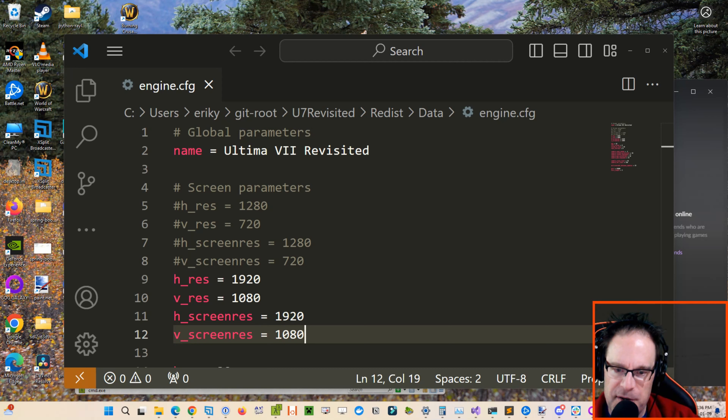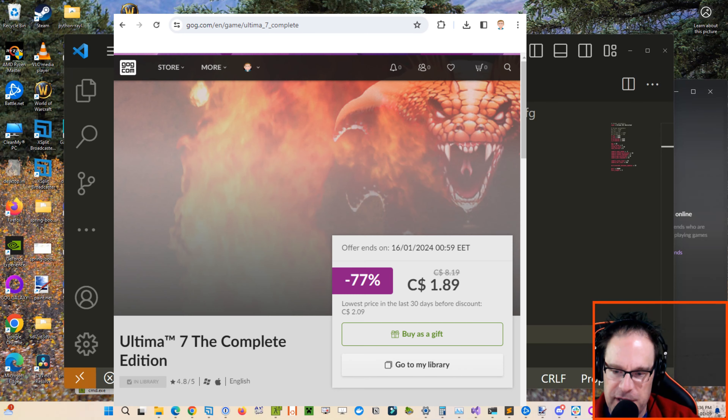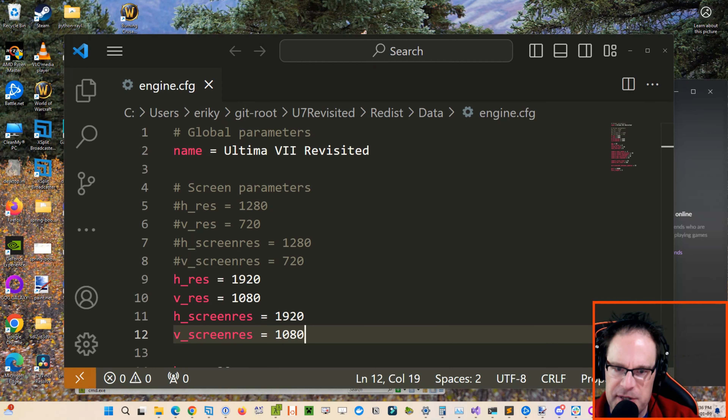The ultimate goal of the project is to replace the engine used for Ultima 7, the Black Gate. So in order to run this, you need to have a version of the game — the legit version — which is available on Good Old Games or anywhere else you buy your PC games. I believe it's even available on Steam, but I could be mistaken.